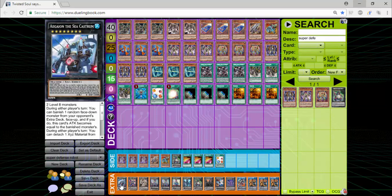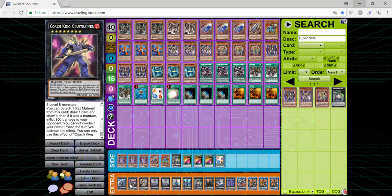Now for the Xyz monsters, we're running one copy of Sea Castle. This is here to remove a few options from your opponent's extra deck, and you can also act as a Quick Play Raigeki if your opponent is playing a lot of Link Spam or Fusions. You can just Sea Castle and blow up everything they have. One copy of Coach King — you don't really summon him very often, but when you do summon him, he can usually burn your opponent for around 1,600 damage and you draw three cards.